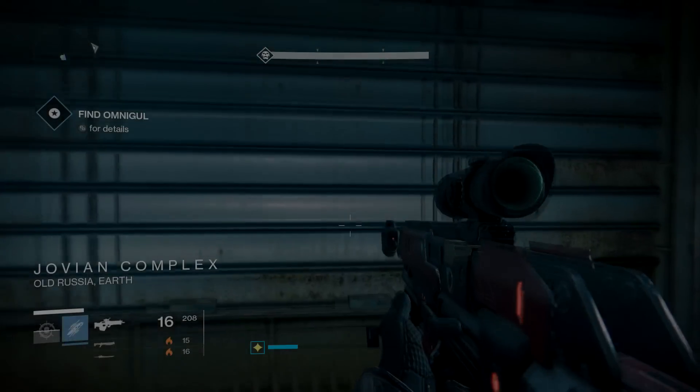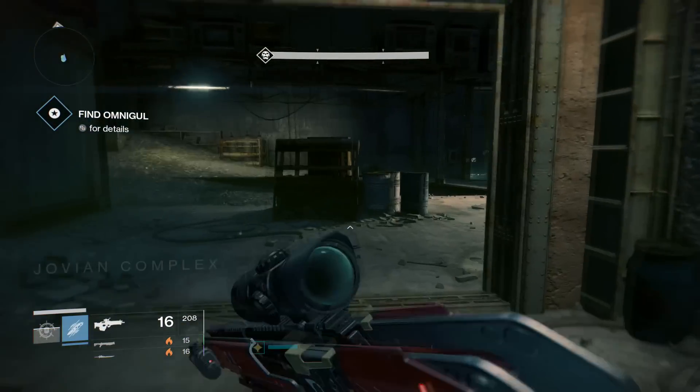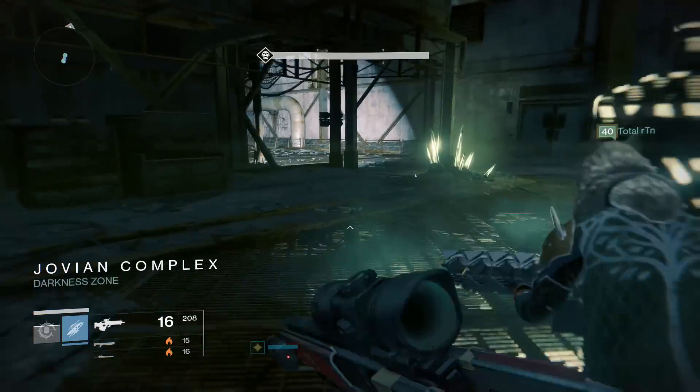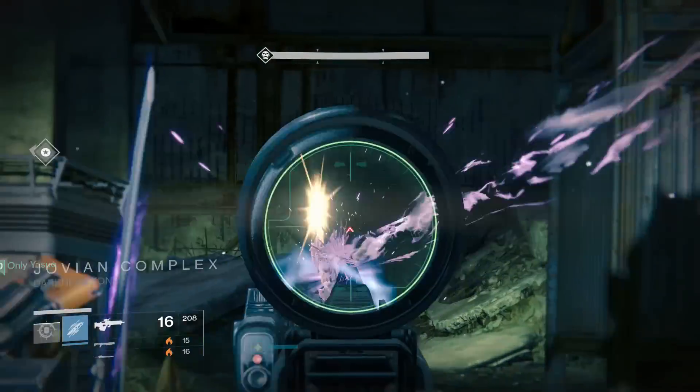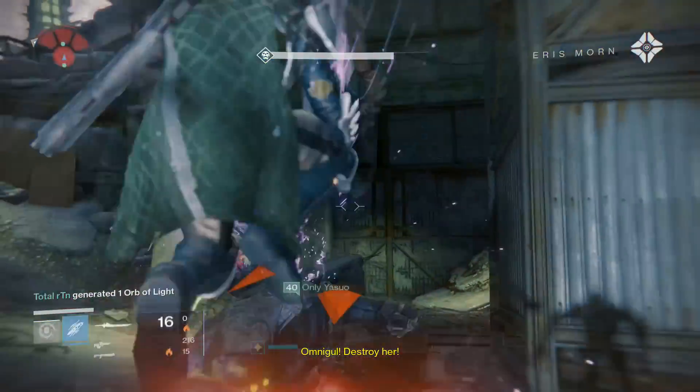Hey, what's going on guys — another beautiful day here in the world of Destiny. Today we're looking at an unlimited engram farm glitch. For this glitch, you want to load up the Omnigul strike. Have one person use the unlimited void bow glitch, and then have the other two people unleash damage on Omnigul.